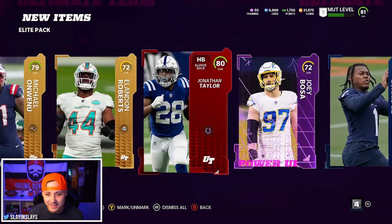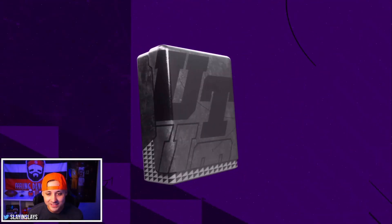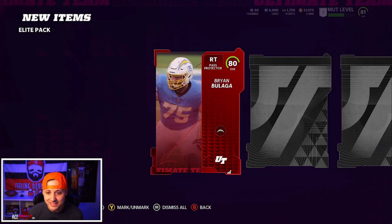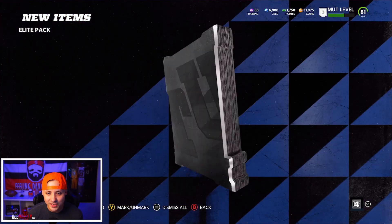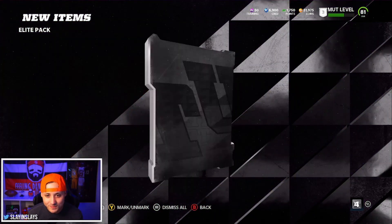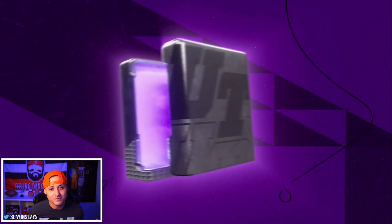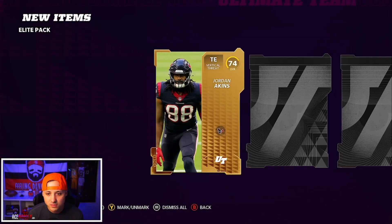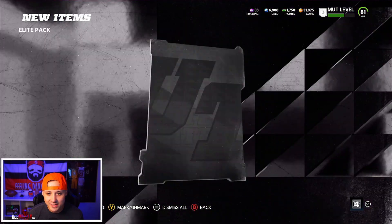Another rookie, double rookies - I really want to get Davante Smith done so I'll take as many rookies as I can get. 10 more elite player packs - nothing good so far. We got back-to-back elites last time starting off the first pack. More rookies, Mac Jones - back-to-back elites, let's go! They're not the greatest overalls but the more elites, they definitely sell. Gold, Jordan Atkins. 80 Quandre Diggs.